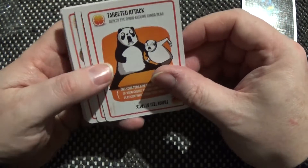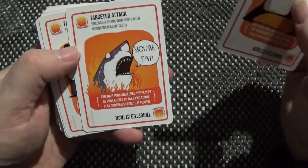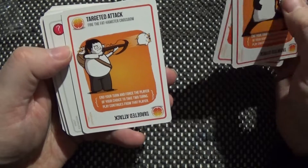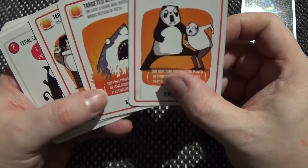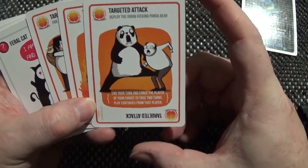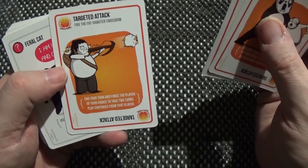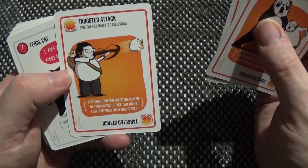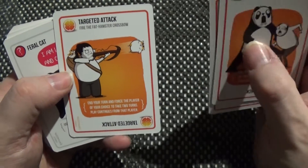Next we have Targeted Attack cards. With this variant you can actually pick the person you want to attack. The artwork is awesome — look at the panda, the shark, and a fellow with a crossbow firing hamsters. Or is it a guinea pig? It's like a hamster with a different colour and design.